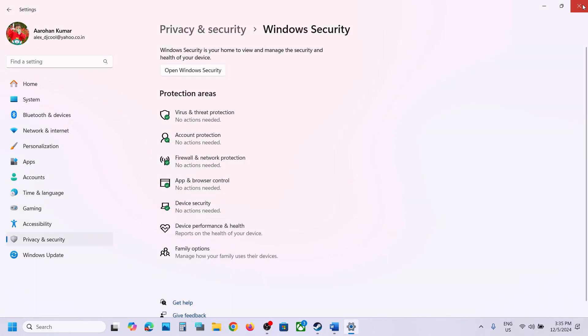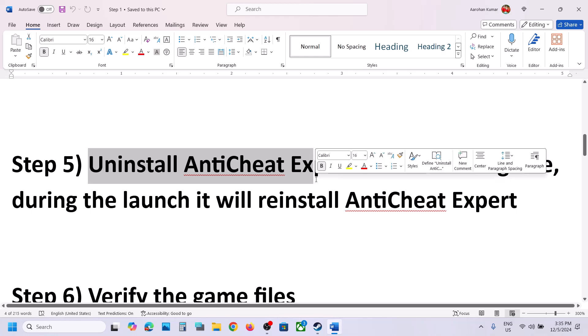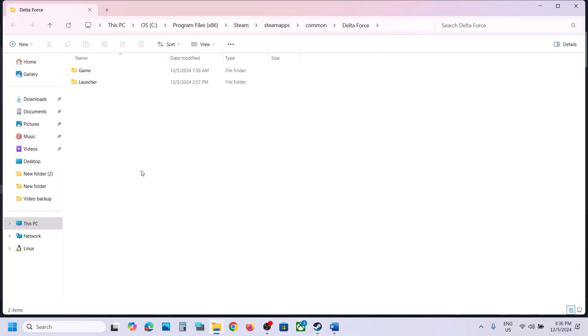Once the game is added, launch the game and check. The next step is to uninstall Anti-Cheat Expert and then start the game.